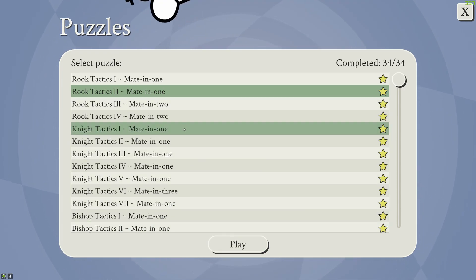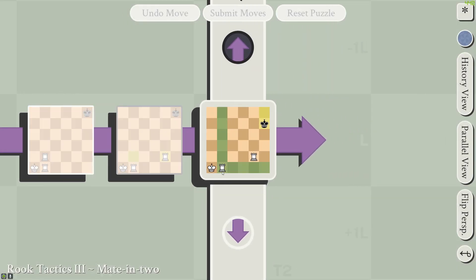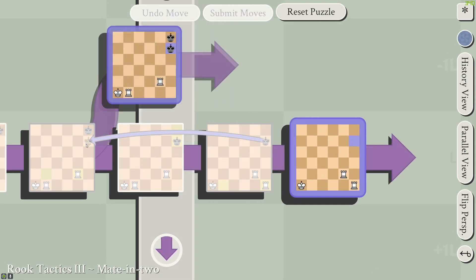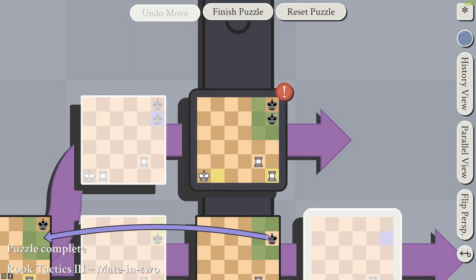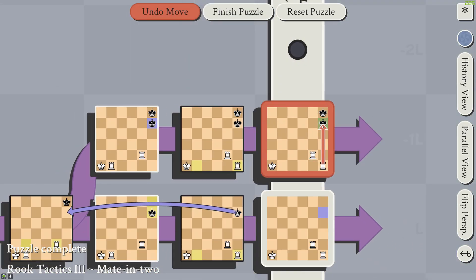For Rook Tactics 3, it's a mate in 2. In normal chess this would be enough for a checkmate, but the king can escape through time. However, because there's two kings, the same setup won't work again because either this king escapes through time or this king escapes through time — but they can't both escape because they're in the same frame.